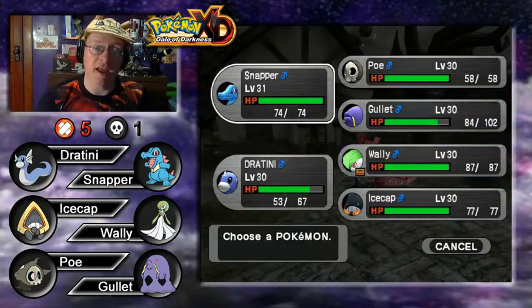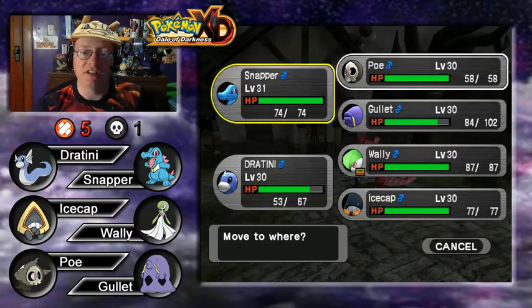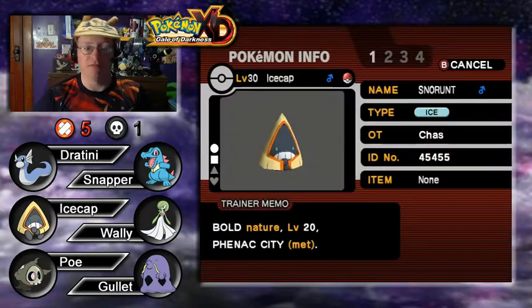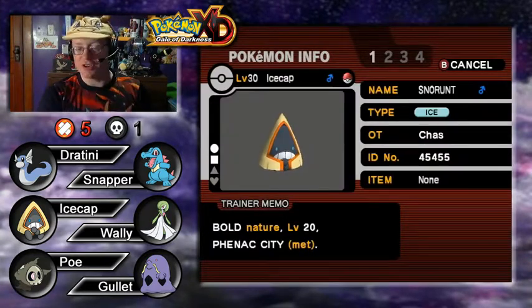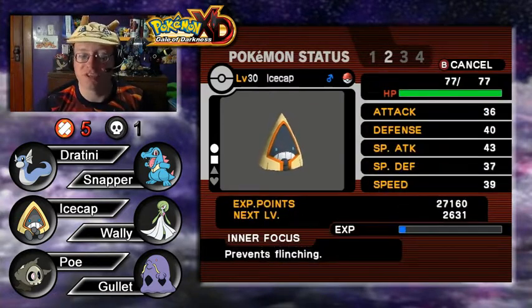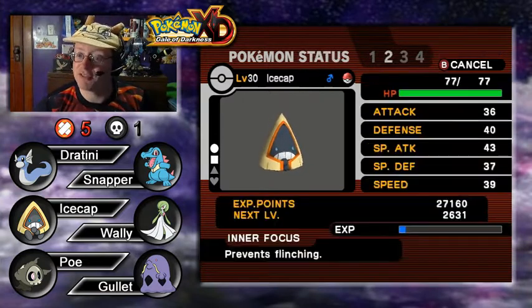Snapper has gotten his HP back — I used some items to heal him. He's at level 31, so let's switch focus to our newest Pokemon: Ice Cap, our twice-knocked-out Snorunt at level 30. Bold-natured Pokemon with the Inner Focus ability, preventing flinching. Moves are Water Pulse, Icy Wind, Crunch, and Protect.